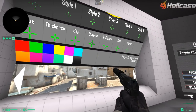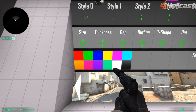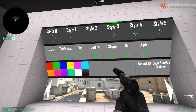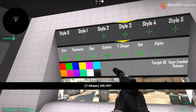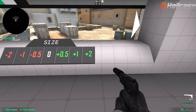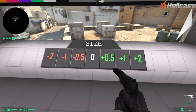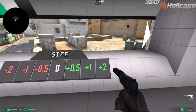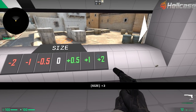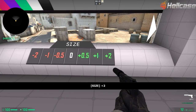When I chose Style 3, I get the options: size, thickness, gap, outline, T-shape, dot, alpha, and color. So I can change my crosshair to light blue, and let's not do T-shape. Then under size, all you have to do is shoot the target to make it bigger — my crosshair is very small so I'll shoot here to make it just a tiny bit bigger.